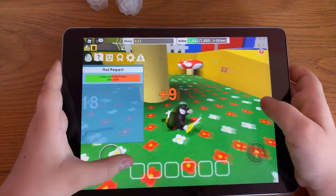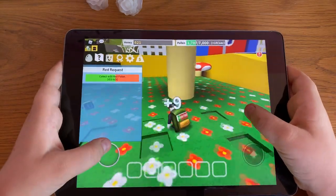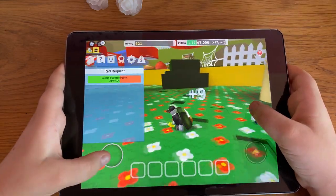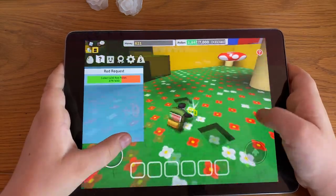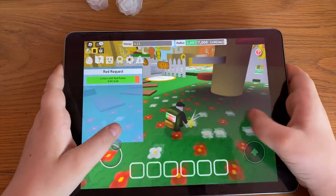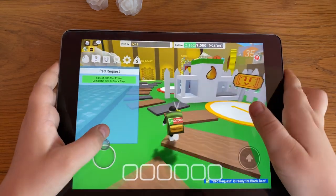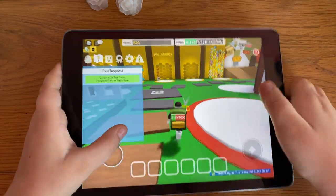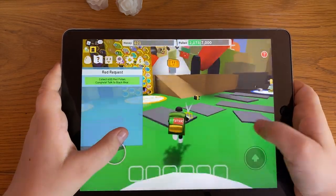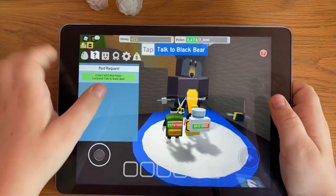Black Bear will give us a silver egg so there's not much point buying it — I think he's going to give it to us after we've done two more quests after this one. Let's keep on collecting. It takes quite a long time because we only have the clippers. Let's go over to Black Bear because we just started his quest. We've made 16,000 honey today — that's quite a lot at these early stages.